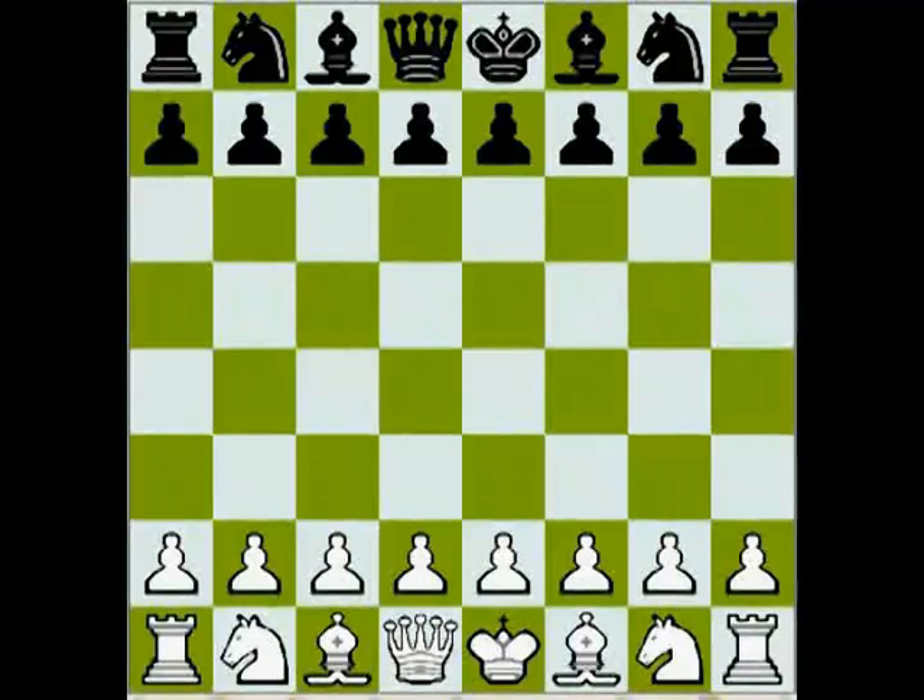There are different types of positional compensations for a small material deficit. For example, you may have two Bishops, you may have passed pawns, or you may have a very strong potential attack or a strong center. Let's look at some of them. We cannot cover all aspects of positional compensation on one DVD, but you'll get a pretty good idea of what kind of sacrifice and what kind of compensation I'm talking about, and we can go from one example to another.